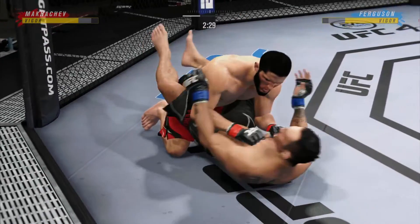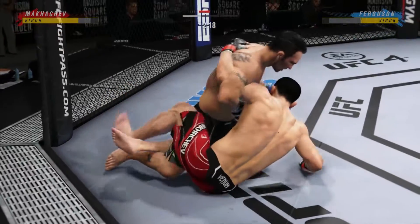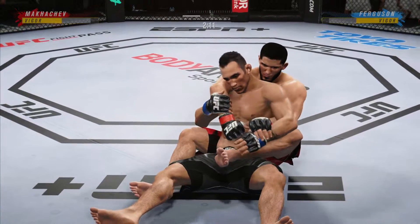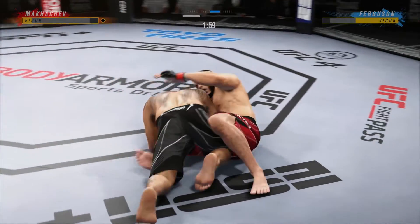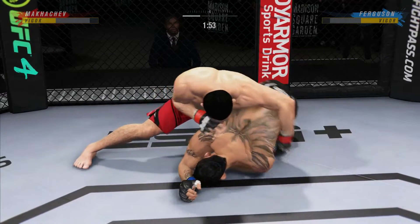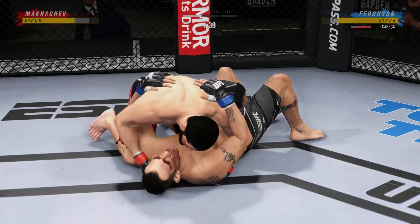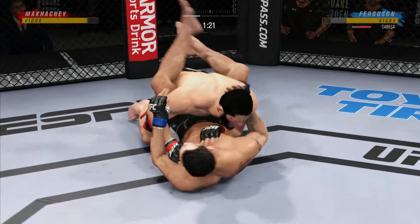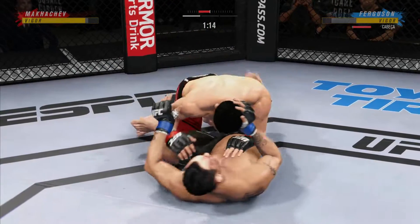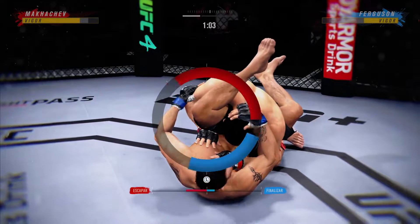Beautiful movement. Hip work on the ground here — just outstanding with the transitions. He is not staying in one place, he's very mobile. Good movement, transitioning very well on the ground. Step for step, he's staying with his opponent in every transition. Under two minutes now to go in the opening round. A lot of top pressure being applied here as he works out of side control. The ground and pound strikes continue to rain down. He's going to put his feet on the hip, pushing the leg, and try to escape. He got his foot on the hip, but now he's throwing up a triangle.